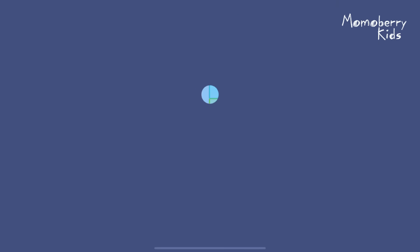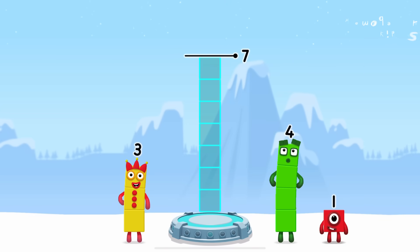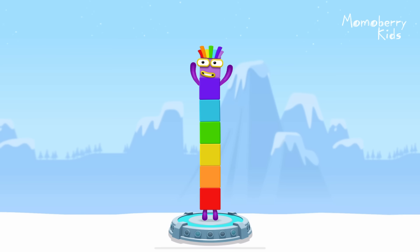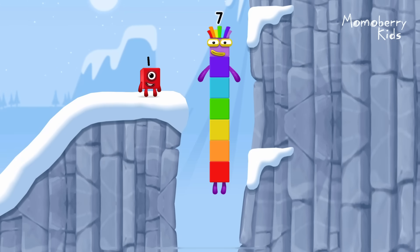Tap to start. Add number blocks to make seven. Three. Four. Correct. Three plus four equals seven.